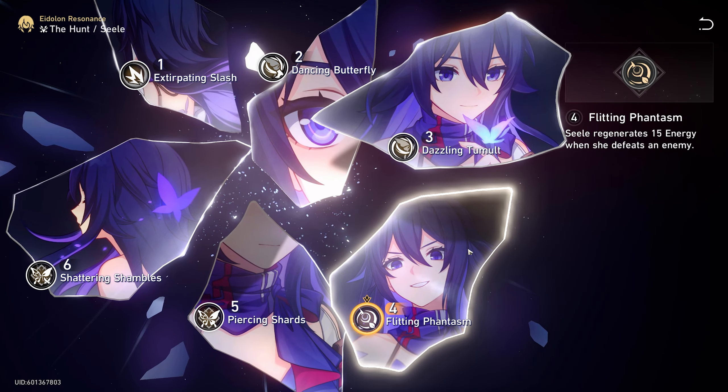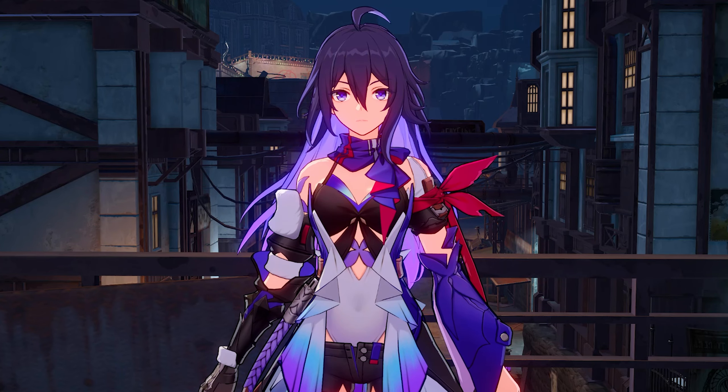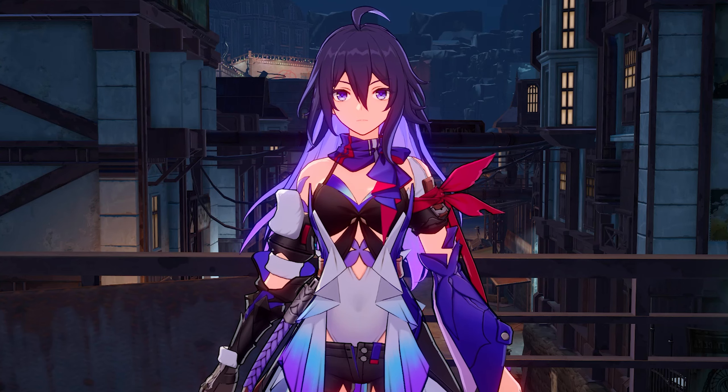If you use her skill, kill an enemy, pop her ult, and then use her skill again, that's 45 energy — very good for getting her ult back up. Even just using skill twice gives 30 energy, which is still pretty good. Her E6 is one of the strongest: after using her ult it applies an effect that does additional quantum damage, which is especially effective on quantum weakness enemies. I'm jealous I don't have any of these eidolons. I'd be happy with just E1 and E2, but since this isn't my Seele we're limited in testing — we'll test her out and see if she can do some big damage.